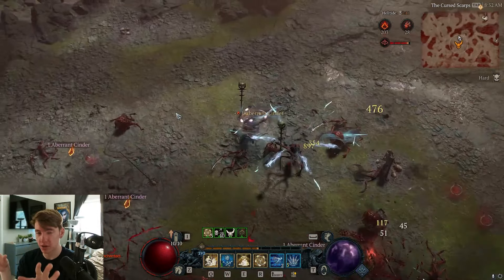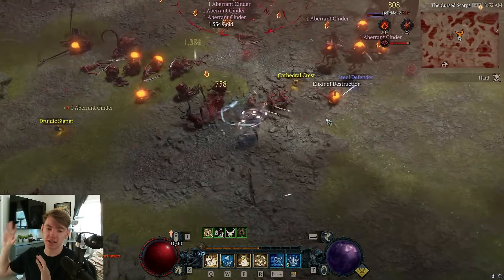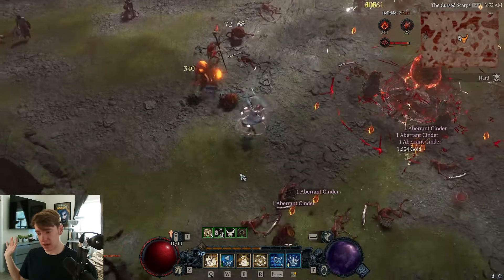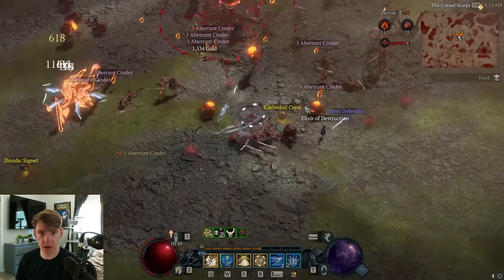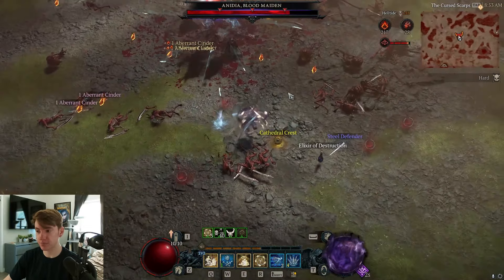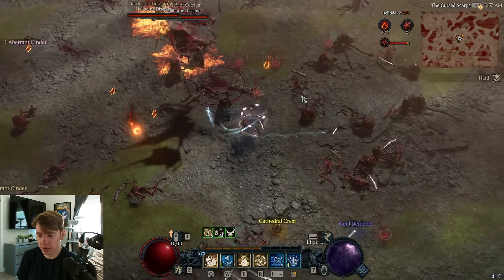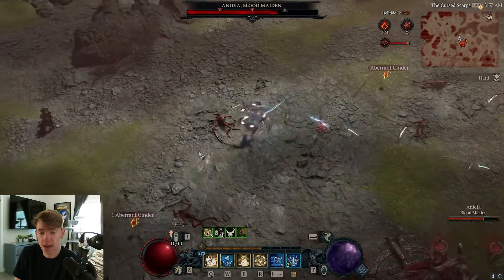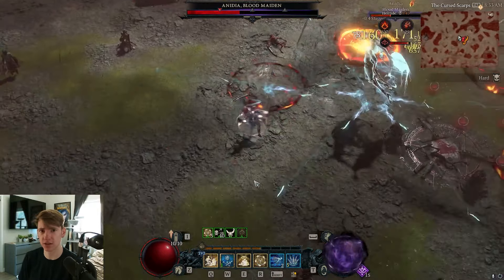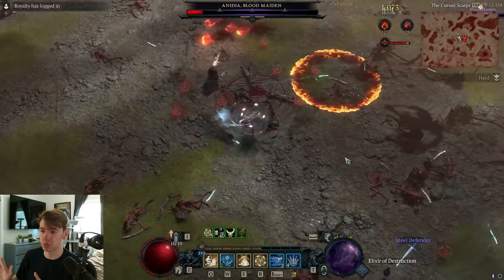This gameplay is without what you'd expect — I'm not completely smurfing with maxed out tempers and every legendary aspect possible. I only have like two legendary aspects scaling my damage, no tempers on my gear, and I'm wearing underleveled legendaries. I can't imagine how ridiculous this would be if you went out of your way to fully min-max it, but while leveling you can't really fully min-max, and that's why this is probably one of the best builds — I've never seen a build be this disgustingly strong immediately.